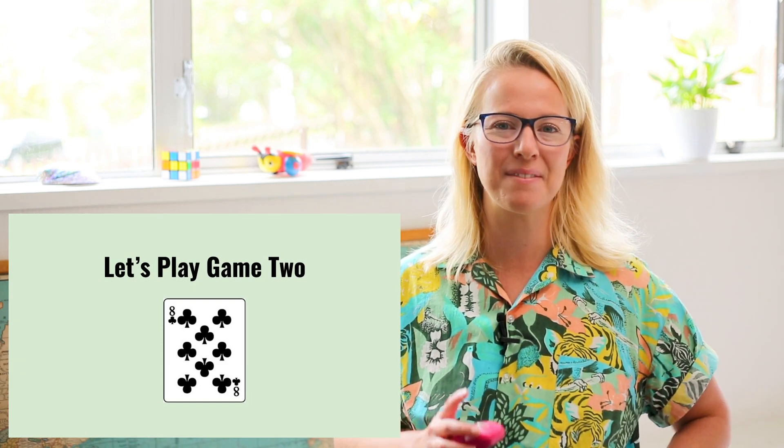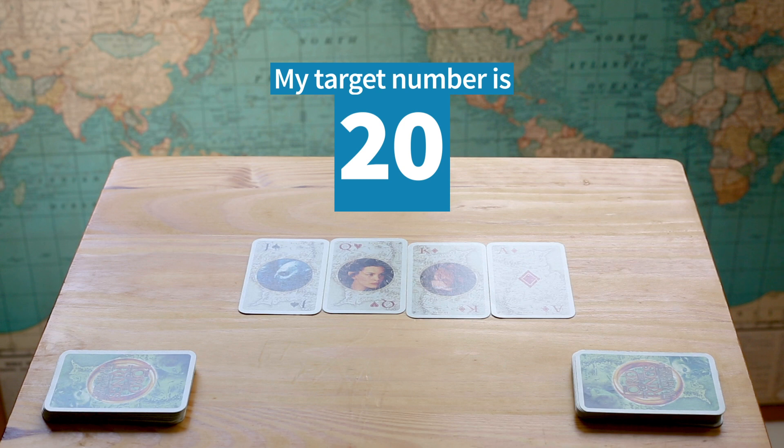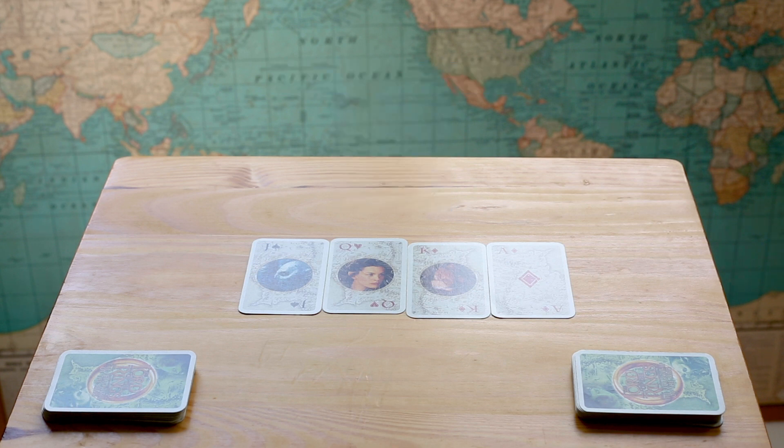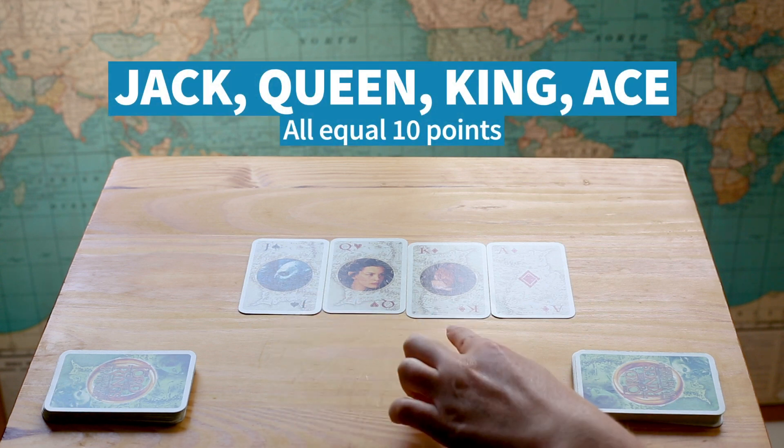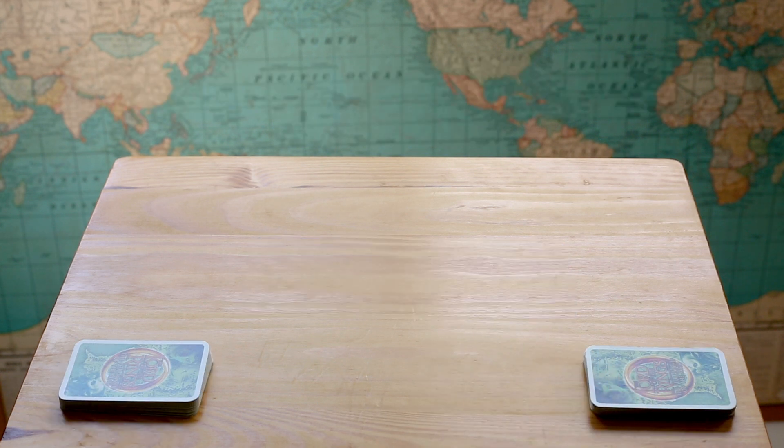Let's play game number 2. We're going to be trying to use our cards to reach our target number. We've chosen 20 as our first target number, and because there's only 2 of us, we're going to place 2 cards down and use addition, subtraction, multiplication or division to try and reach 20. As a reminder, Jack, Queen, King and Ace can all equal 10. This time we're working together as a team — it's not competitive, it's teamwork.